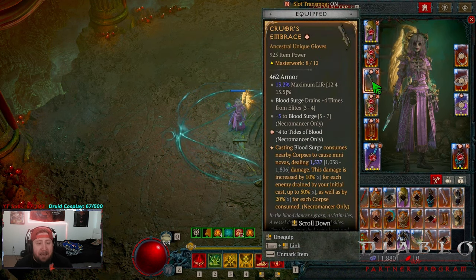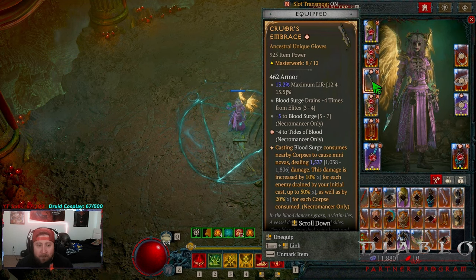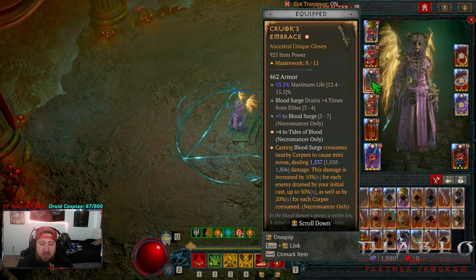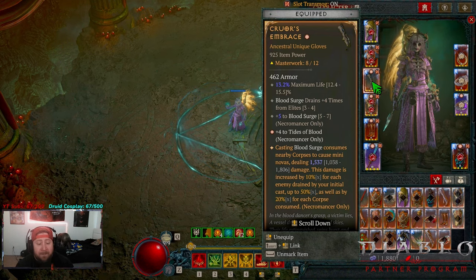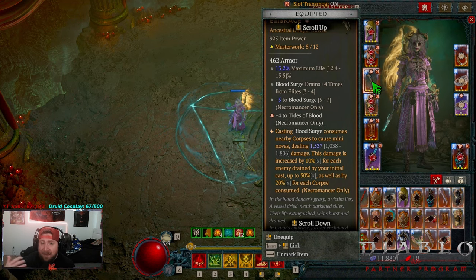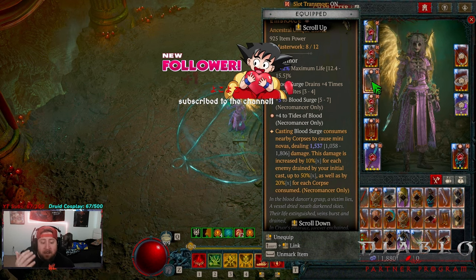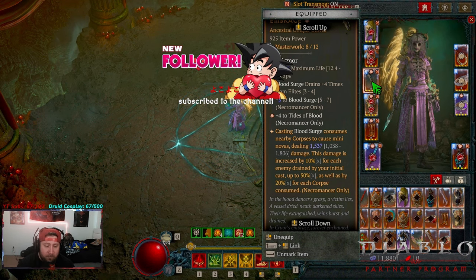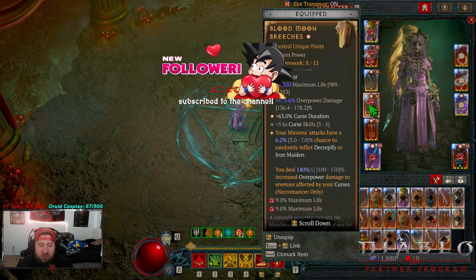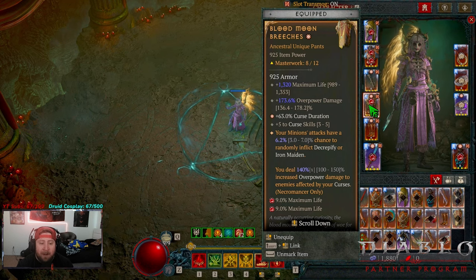Next is a required unique for the build — Cadaverous Embrace. It gives max life percentage and increases Blood Surge and Tides of Blood, boosting our overall damage. Casting Blood Surge consumes nearby corpses, which is how we gain Essence from consuming and increase damage as we consume — otherwise we don't have a way to do that. These are 100% required. Next, Blood Moon Breeches — increased curse duration and max curse skills, but more importantly we take these for the overpower damage, max life, and we deal increased overpower damage to enemies affected by curses, which should be all the time.